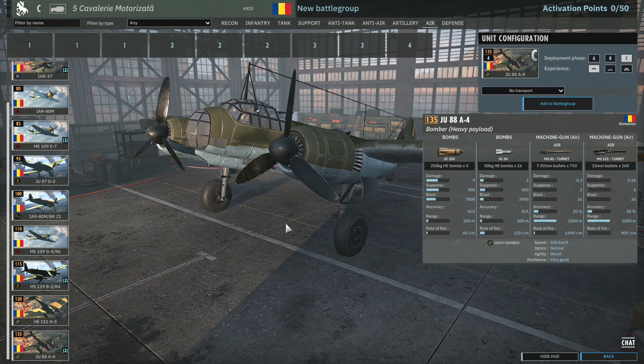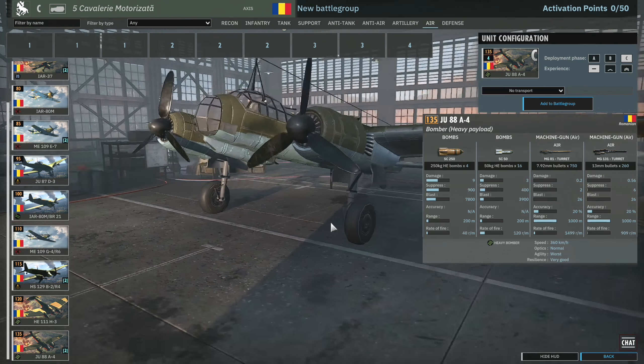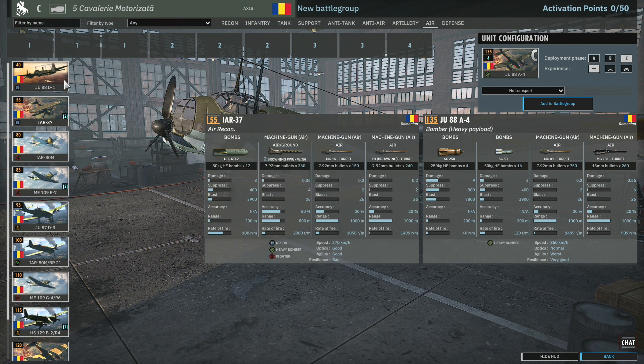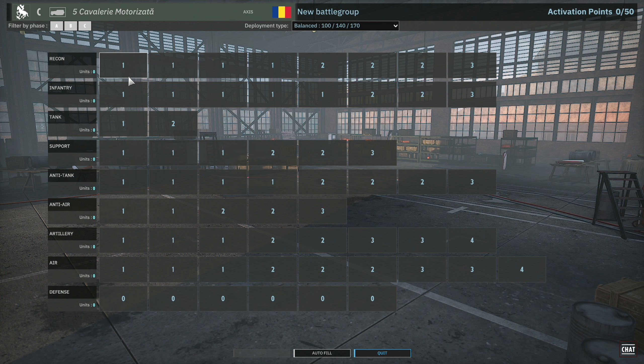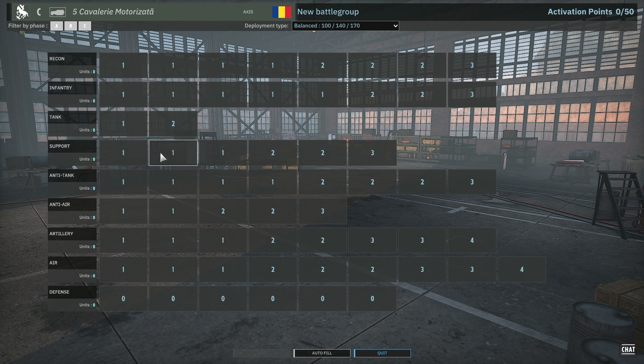The HE111 with eight 250kg bombs gets 1 in Phase A, 2 in Phase B, and 4 in Phase C, at 310km/h with very good resilience — a decent payload I like for the HE111. The JU88A4 carries four 250kg bombs plus sixteen 50kg bombs at 360km/h with very good resilience. A couple of nice bombers with decent payloads.